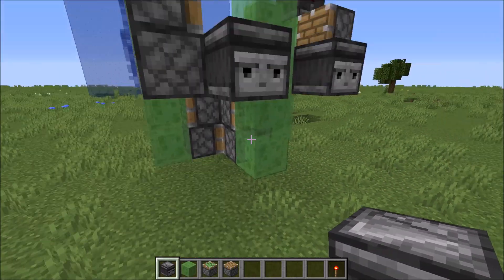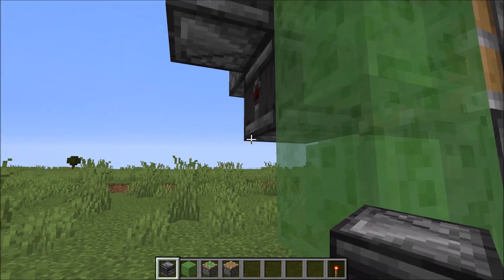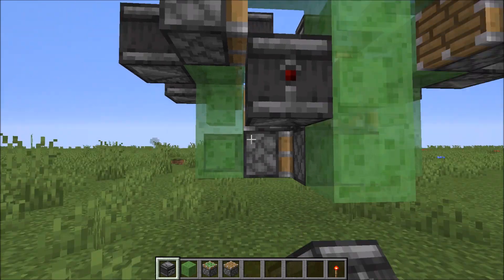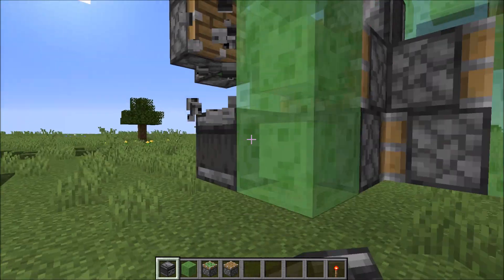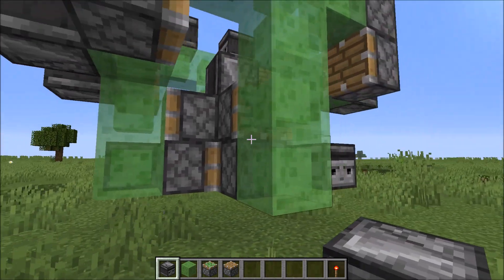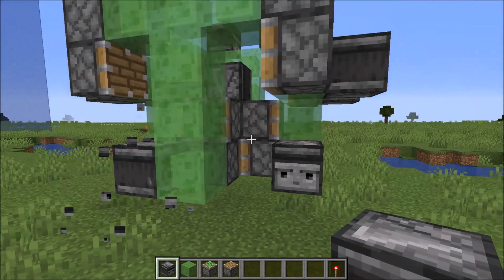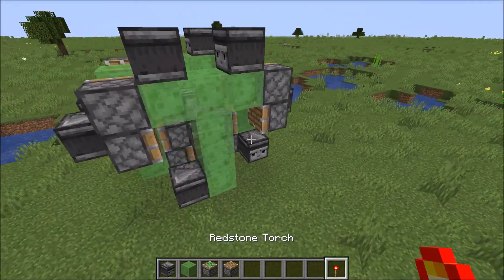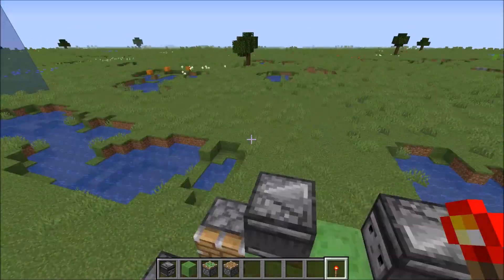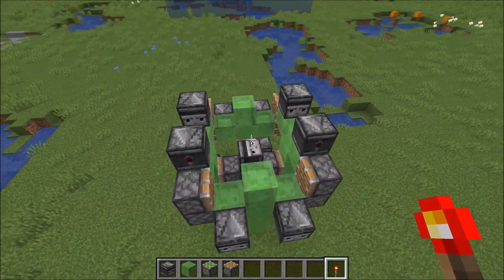The last observer placement is on the bottom. Go ahead and place a temporary block right there, then place an observer facing into the slime block like so for all four sides. Once you have this, you're ready to go. It's actually that simple. You come down into your machine from the top or however you decide to get in there.